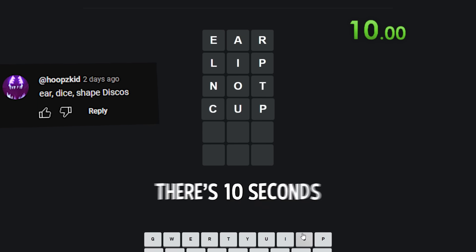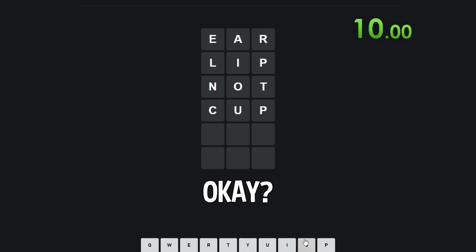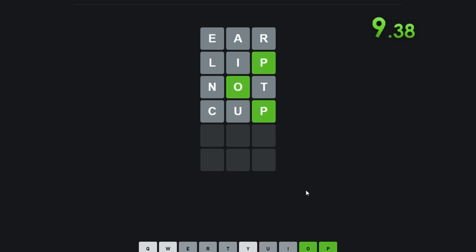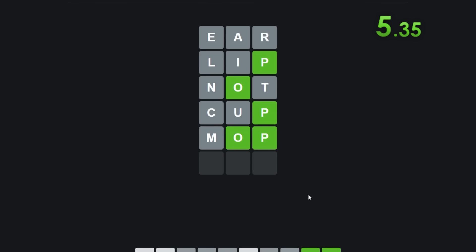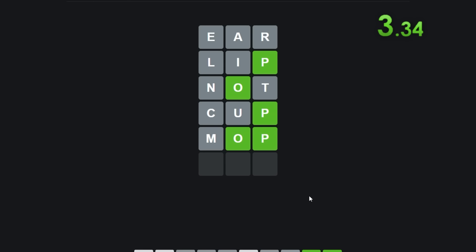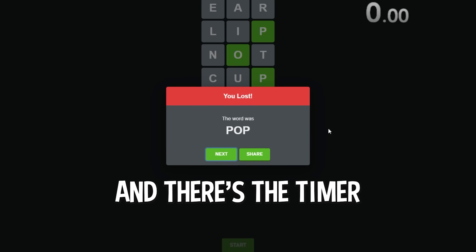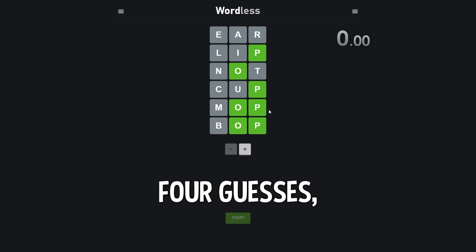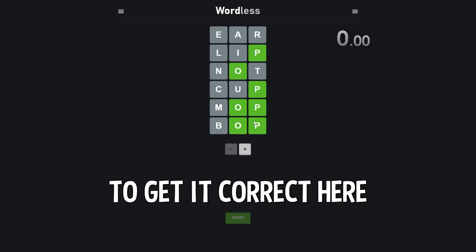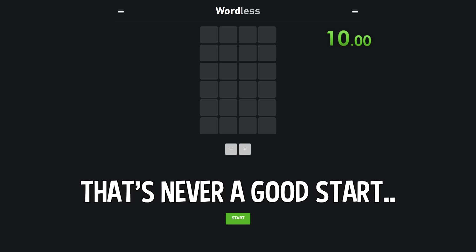They gave me 'ear.' There's 10 seconds on the board. When I start the timer, I can see the puzzle. Three, two, one, begin. Oh my god, it's something with '-op.' It's mop, right? No. It's bop. Okay, that was bad. It was pop. And there's the timer. I hope you guys can understand how this works now. I make the first four guesses, and I have 10 seconds to get it correct. I lose — I just lost that right there. We're starting on an L. That's never a good start.